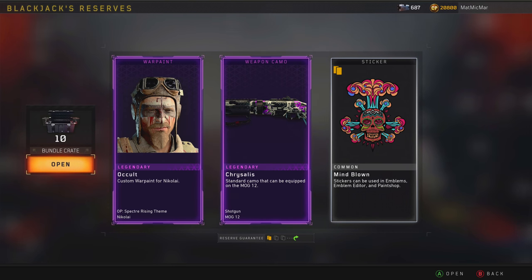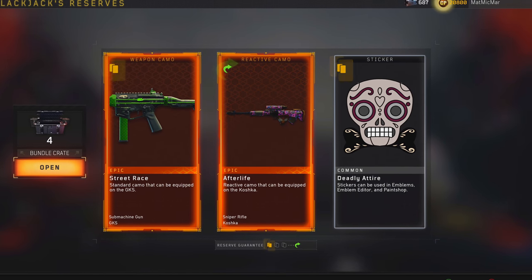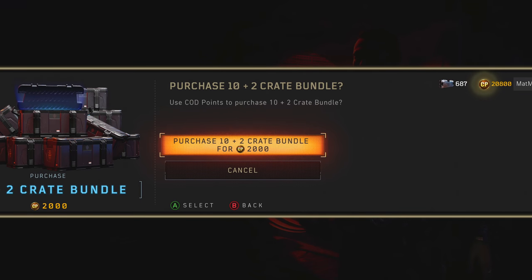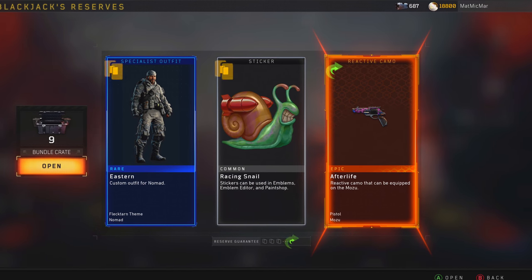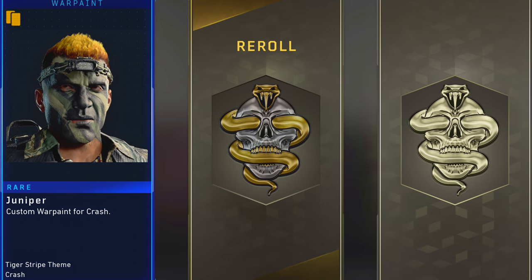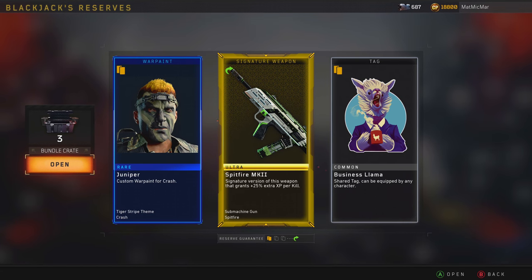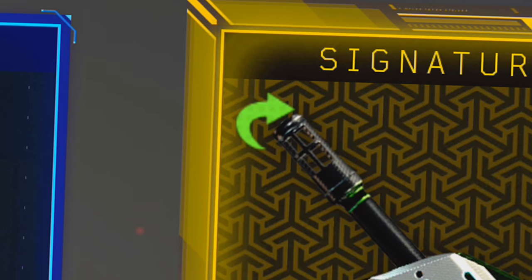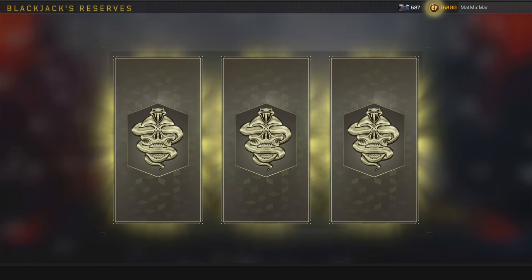He keeps telling me he has a connect - nobody uses connects anymore. Afterlife for the Koshka again. I haven't gotten anything for the Paladin yet. I like that they have the bundle thing, saves some COD Points. I got Donnie again for the same weapon. I haven't gotten a signature weapon or mastercraft in so long. That is a very beautiful pleasant-looking gun I don't use very often. There wasn't really anything for the Spitfire before - that's nice.